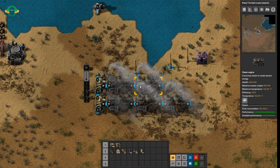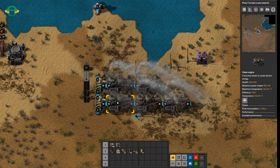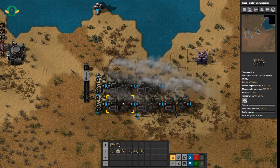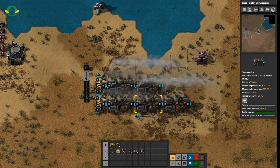So you can provide enough steam for two steam engines from the one boiler. You'll see here I've put three on this one, and you'll notice this one is not outputting anything at all. If you look over on the right-hand bar again, right down the bottom, you'll see performance is basically nothing, and these two are producing the rest.